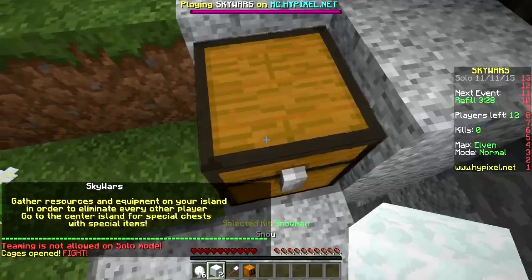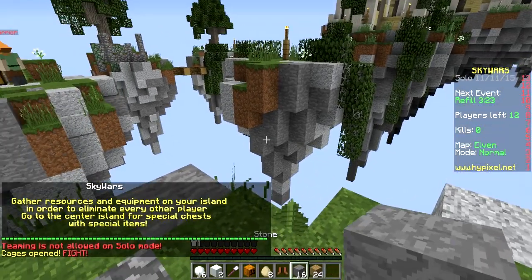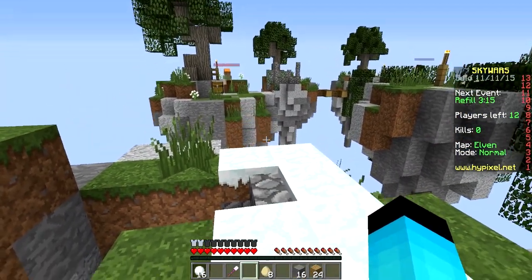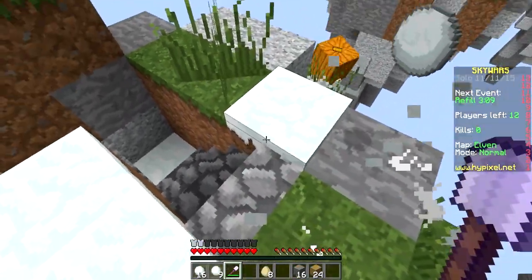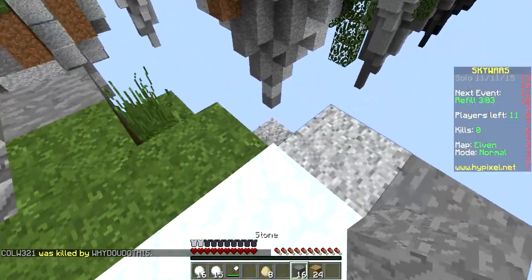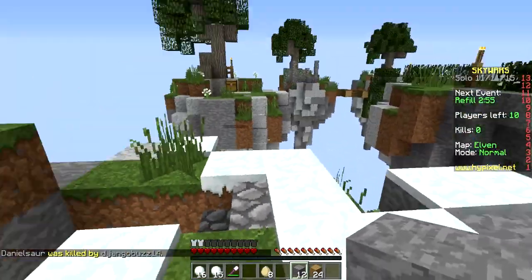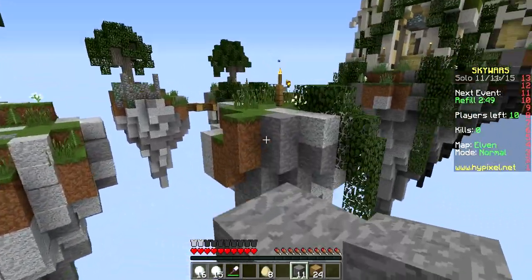Are you guys ready for the second round? Snowman guy is definitely awesome so we're probably gonna be using him a lot more. Let's put him down right here, make him come alive. We can pick up the trails he leaves behind — infinite snowballs, I like it a lot! Some of these guys are doing some next-level hacks right now.